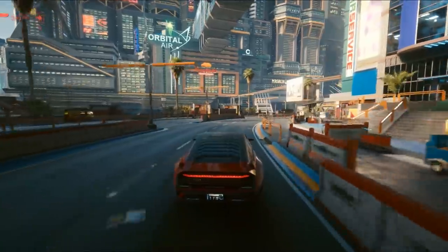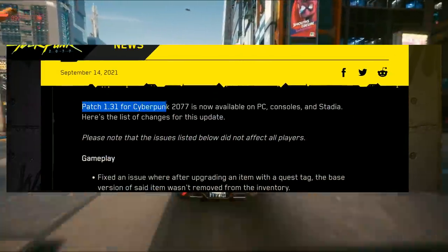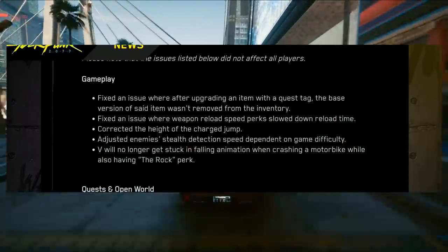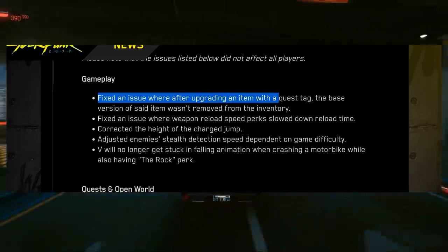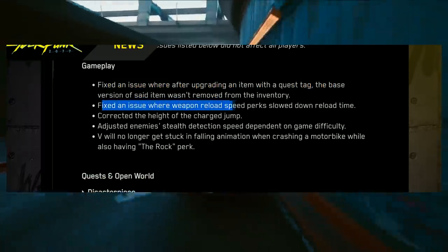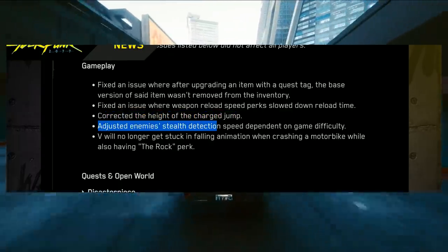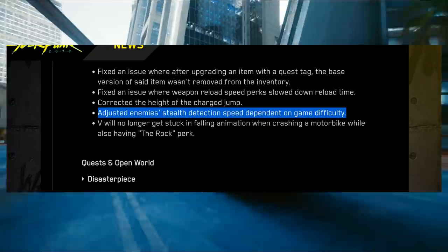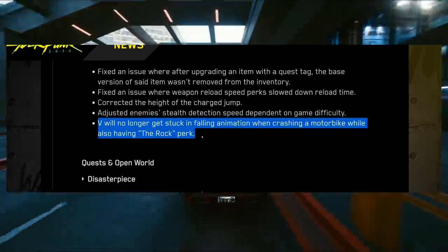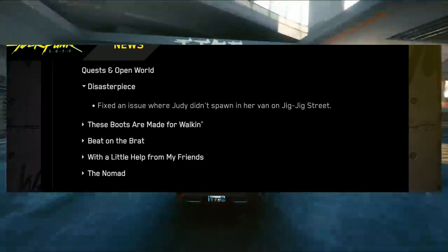This update is live right now — go get it. Patch 1.31 for Cyberpunk is now available on PC, consoles, and Stadia. For gameplay, they fixed an issue where after upgrading an item with a quest tag, the base version of that item wasn't removed from inventory. They fixed an issue where weapon reload speed perks slow down reload time, corrected the height of the charge jump, adjusted enemy stealth detection speed dependent on game difficulty, and V will no longer get stuck in a falling animation when crashing a motorbike while having the Rock perk.